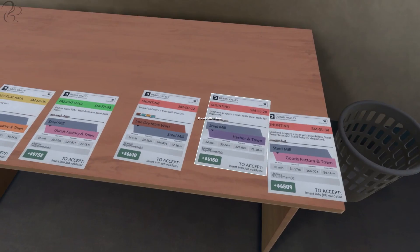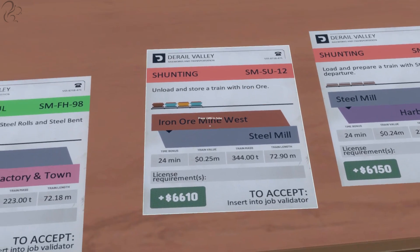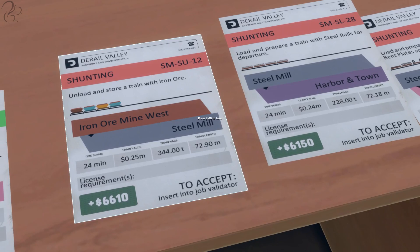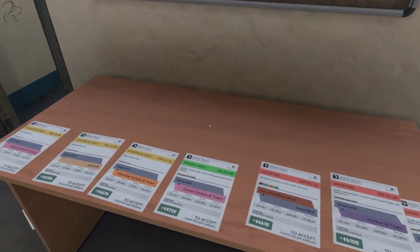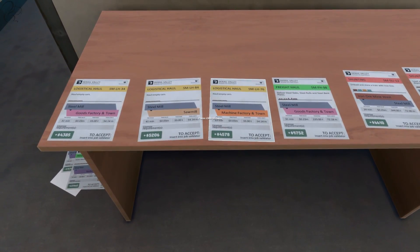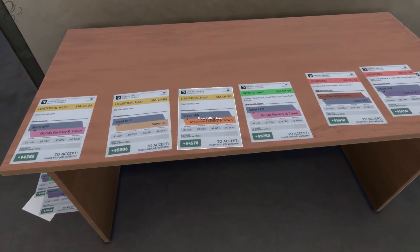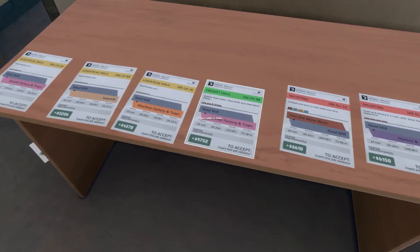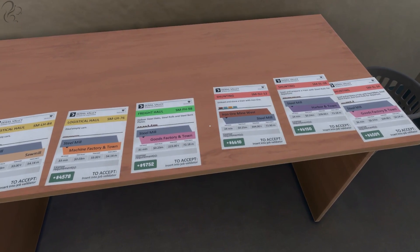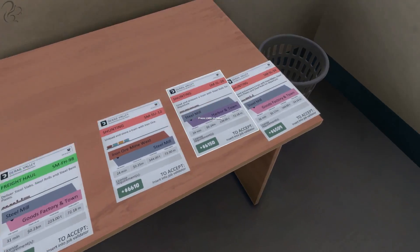Don't overlook the shunting jobs. But here's the real kicker — this one here: unload and store a train with all this. If you complete this shunting job, it will unlock another job to take that stuff to the steel mill. So if you're looking at a job over here and thinking, there's a steel mill job here — if I do this first, I'll unlock another steel mill mission and I'll be able to do both. And that's a good way of making money. These shunting jobs will generate more jobs, which is cool. You can do this, then do the next one.